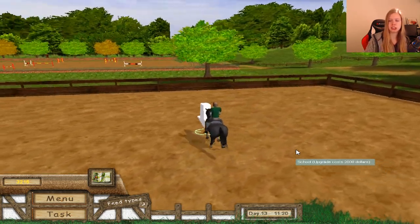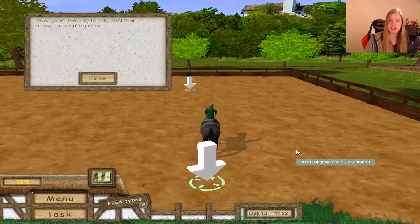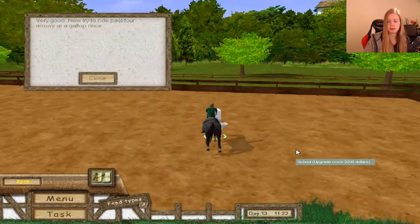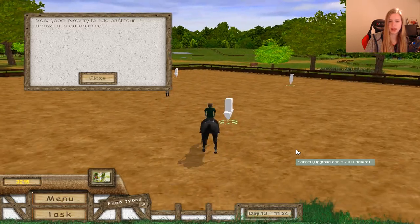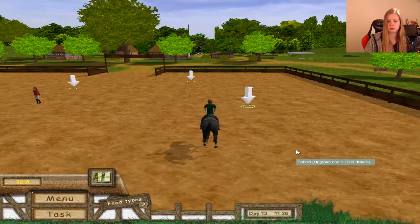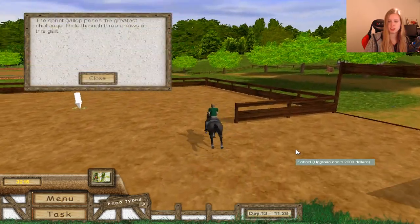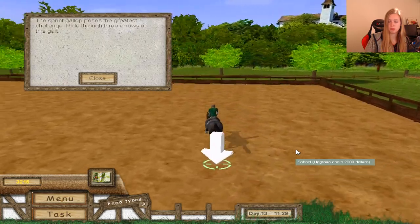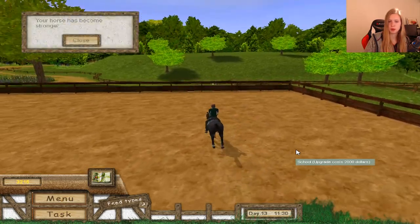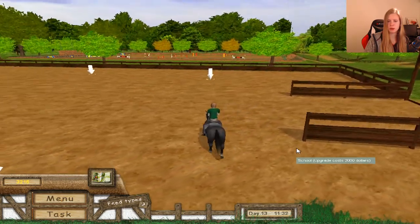When we are changing speed, it's okay to have the text boxes showing how many arrows we are going through at different speeds. Sprint gallop — one, two... The third one we didn't get. There we go.